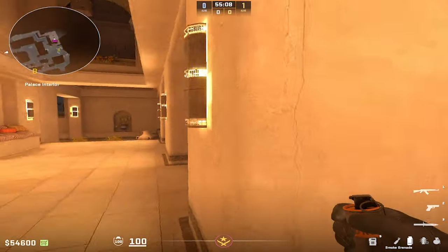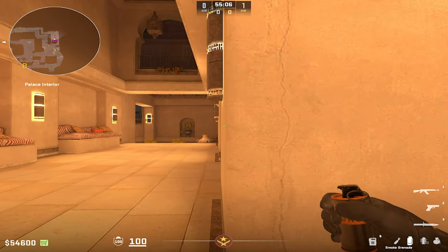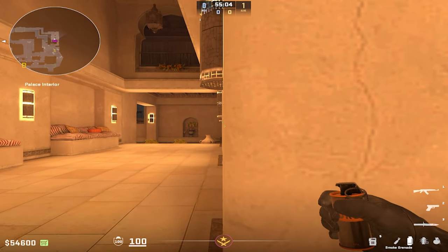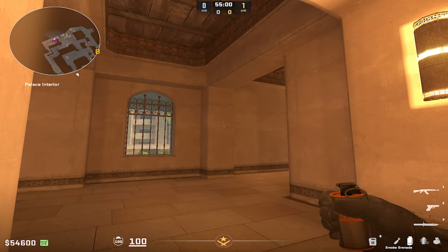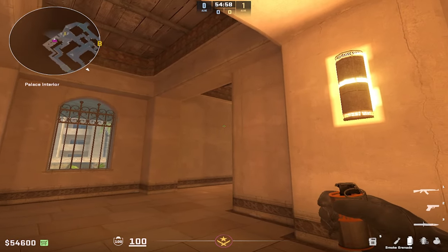The way you throw this is you're gonna go to this final pillar in palace and just line this edge of the wall up in the middle of your screen — really roughly, it's not that hard — and you're gonna see this crack in the wall here.